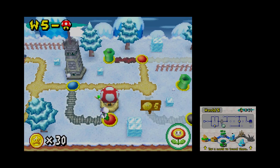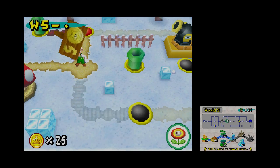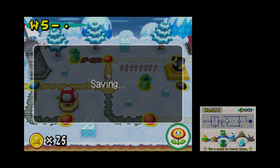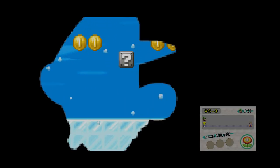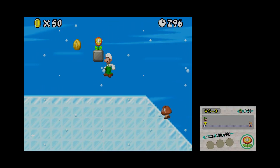Alright! So we have a choice of level here now. Quickly purchased this one to get it out of the way. We'll do 5-3 first. Anything to get through this snowy tundra field.